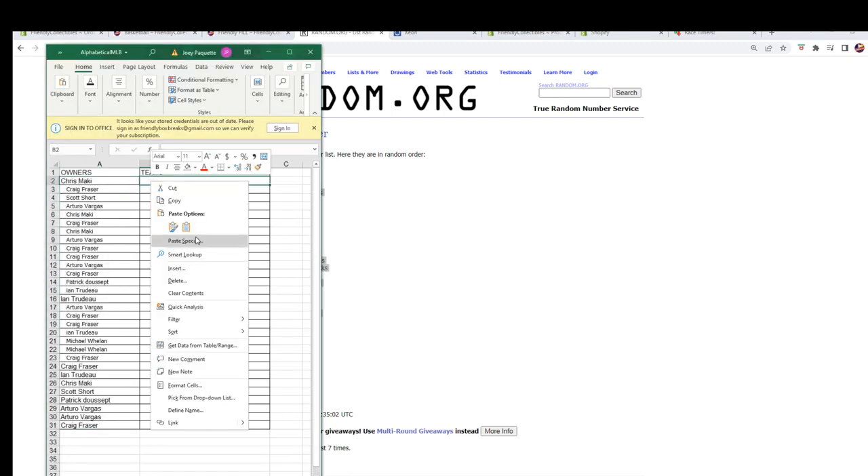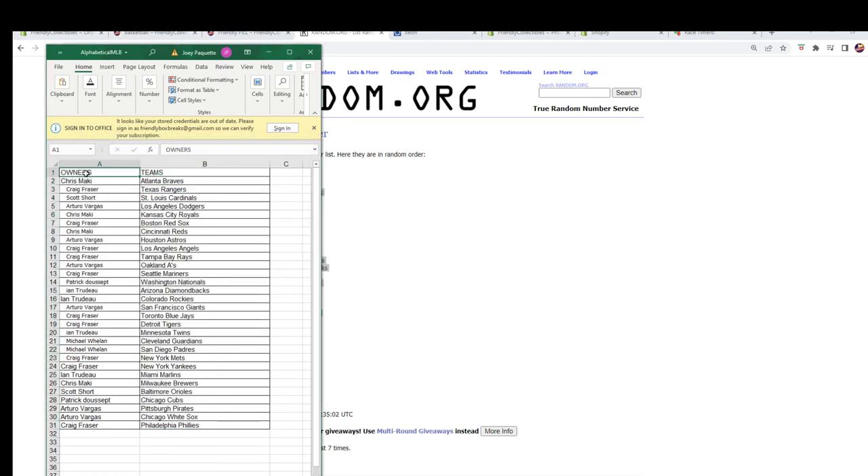All right, let's paste them in. Here we go: Chris M — Braves; Craig F — Rangers; Scott S — Cardinals; Arturo V — Dodgers; Chris M — Royals; Craig F — Red Sox; Chris M — Reds; Arturo V — Astros; Craig F — Angels and Rays; Arturo V — Oakland A's; Craig F and T — Twins; Michael W — Guardians and Padres; Craig F — Mets and Yankees; E and T — Marlins; Chris M — Brewers; Scott S — Orioles; Patrick D — Cubs; Arturo V — Pirates and White Sox; Craig F — Phillies.